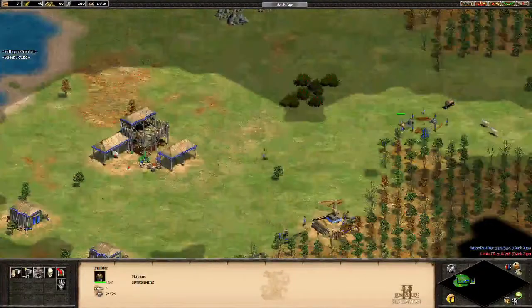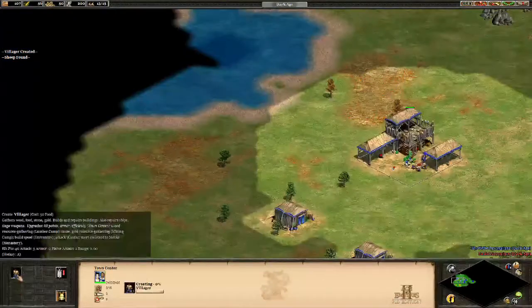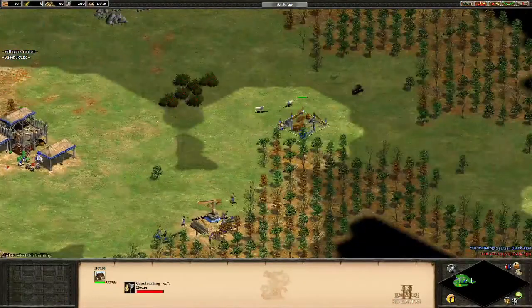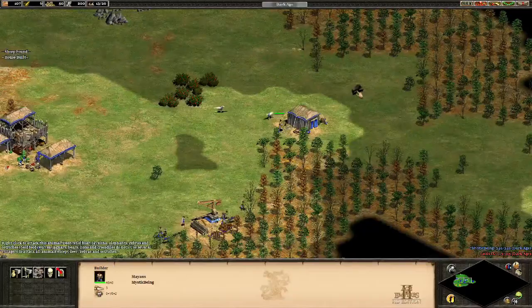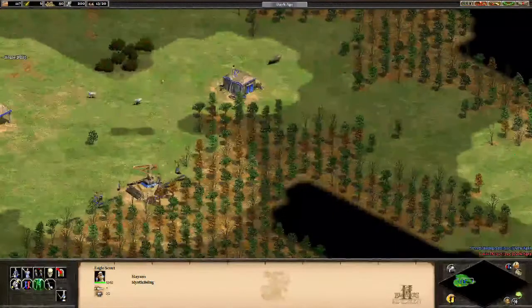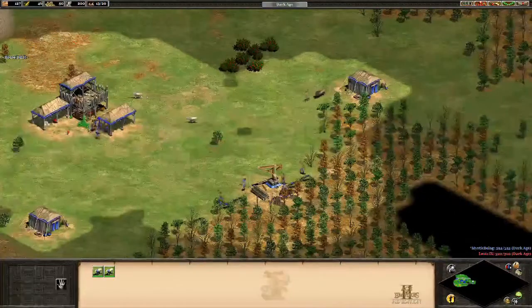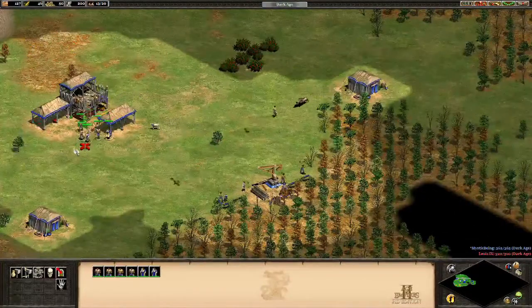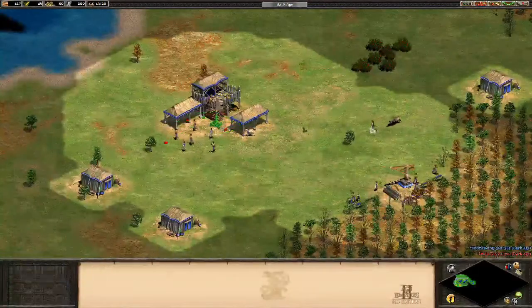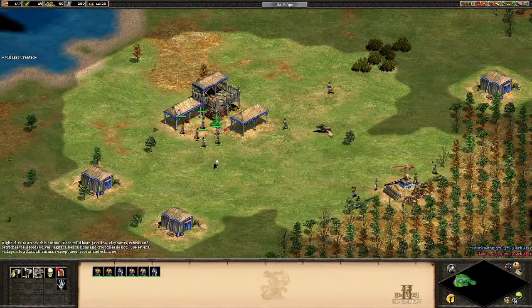Hey guys, MysticBeing here. Today's video is going to be discussing 5 tips on how to make your game room in AoE 2 stand out and make people want to join it instead of others. Most of these tips are psychological and make your room appeal more. This video stems from the frustration of joining the lobby and not having many options. You'll be spending around 45 minutes to an hour in a game, and you don't want to spend a quarter to half of that just looking for one.